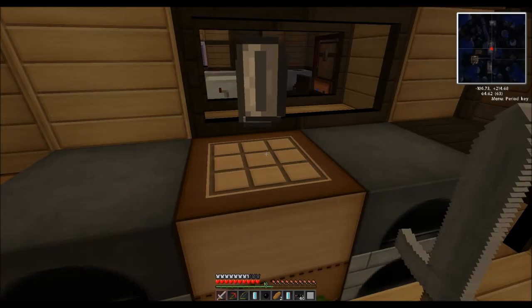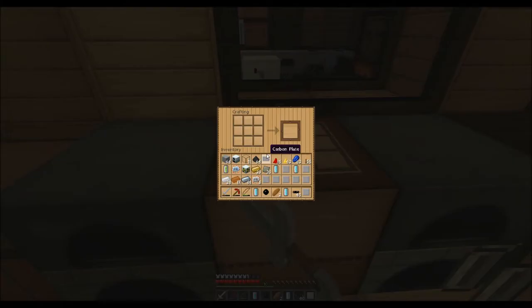You put advanced alloy in the middle, copper around the edge, and you get integrated reactor plating. I've got five advanced alloys on me, so that should be enough. I've got 32. Now I need to make an integrated heat disperser.